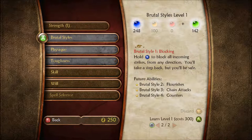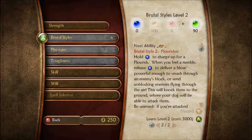Future abilities will be Flourishes, Chain Attacks, and Counters. Coffee is making me burpy, I apologize — and that wasn't even a full burp. That would be very useful to have, because apparently I don't have it now. Hold X to block all incoming strikes from any direction — you'll take a step back but you'll be safe, which is good to have in the back pocket, even though I'll probably rarely block in the first place. Because it's me.